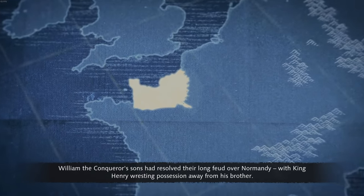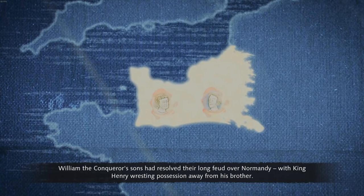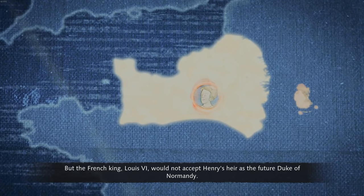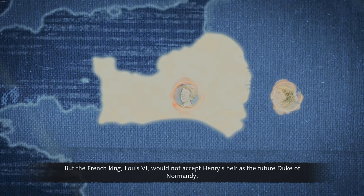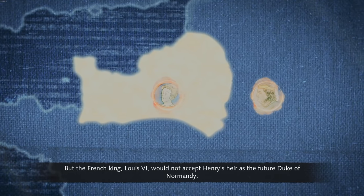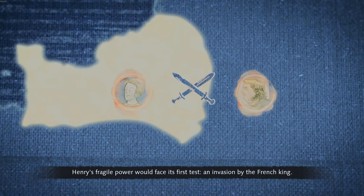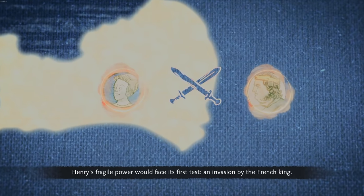William the Conqueror's sons had resolved their long feud over Normandy, with King Henry resting possession away from his brother. But the French King Louis VI would not accept Henry's heir as the future Duke of Normandy. Henry's fragile power would face its first test — an invasion by the French King.